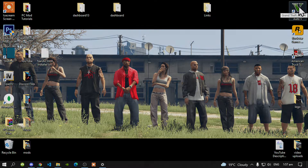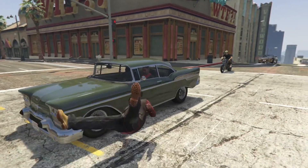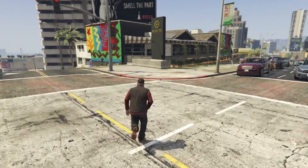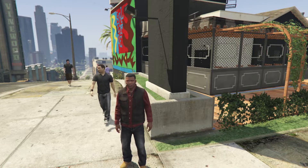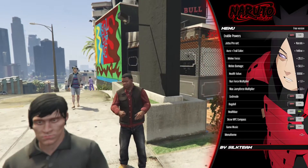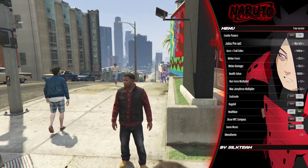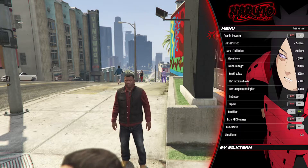Now go to your Grand Theft Auto V game. I highly recommend using the Naruto character because it is much more realistic, but I'm going to use Franklin as an example. To activate the mod, go to your keyboard and press the H key. You will get a sliding menu on your screen — and there it is. You can use your numpad keys or your arrow keys to navigate up and down the mod menu. It says 'Enable Your Powers' — press Enter.